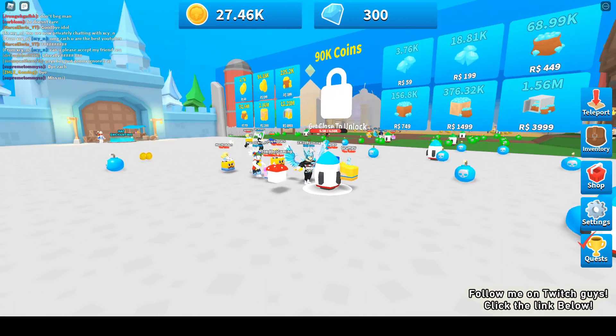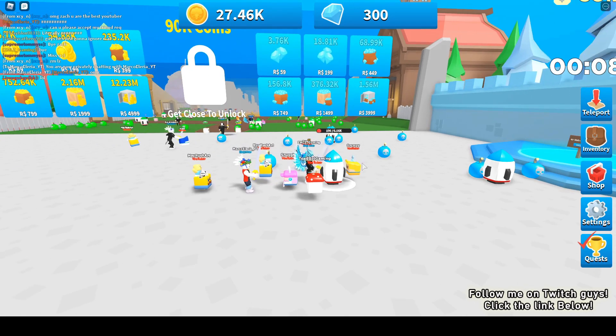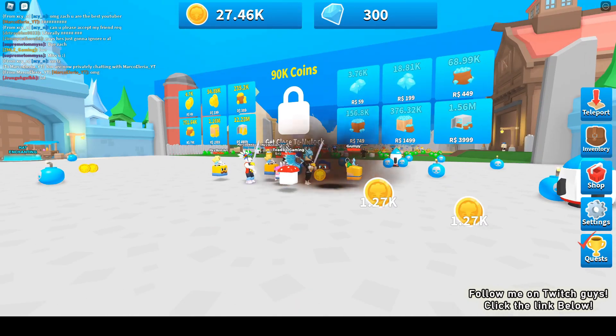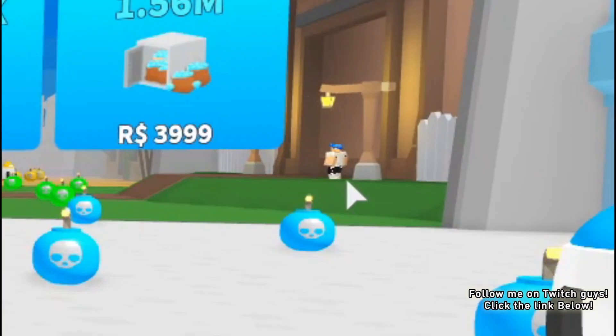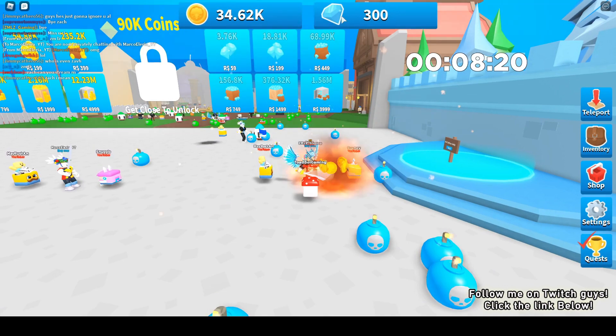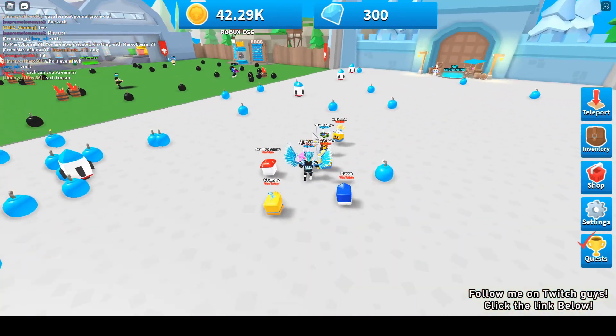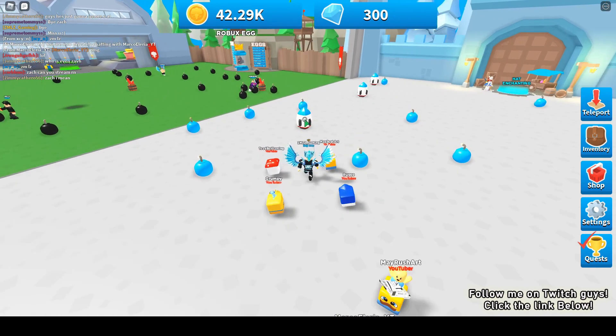I need to get 90,000 coins to get to the next area, and hopefully I can get pets there. I think that is Russo - he is an NPC in this game. What is the use of gems? There are a lot of things to be discovered in this game.